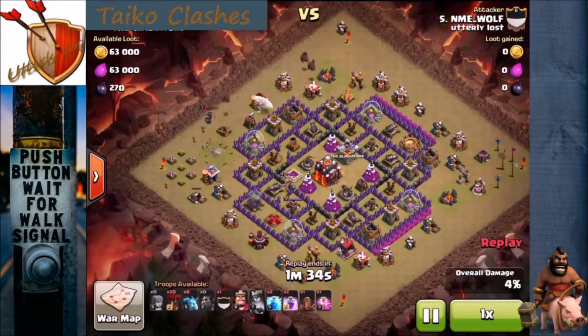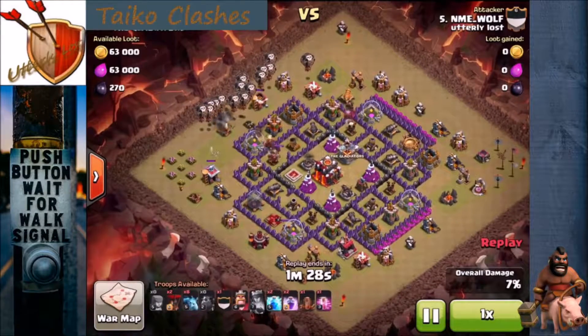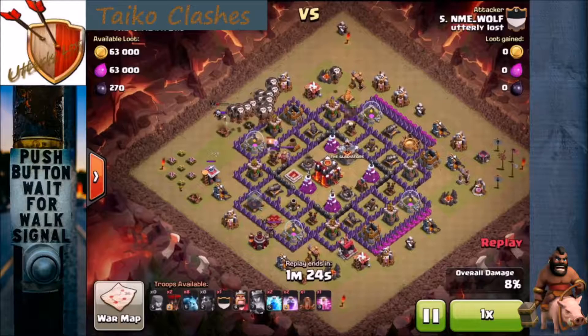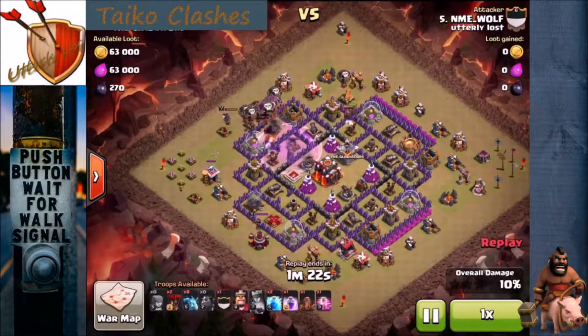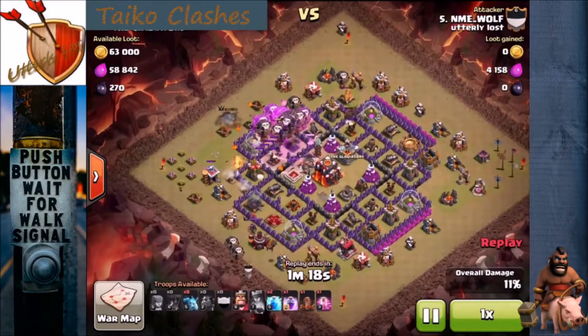Then he's going to drop the three hounds out of his camps on those top two air defenses, and a whole row of balloons behind them. Most of the balloons are going to go toward that left-hand air defense where he's going to drop a rage spell. He's going to kind of let that right-hand air defense sit there and pound away a little bit on that hound, but that's okay because he wants his hounds to pop.